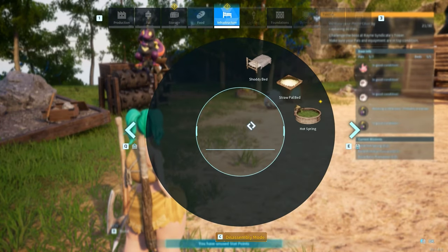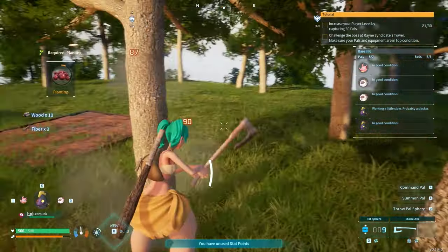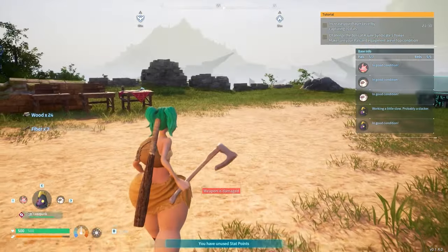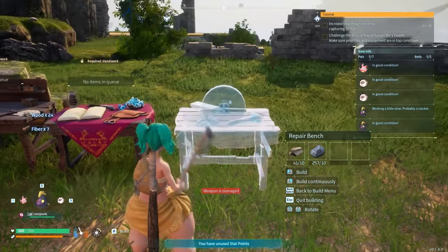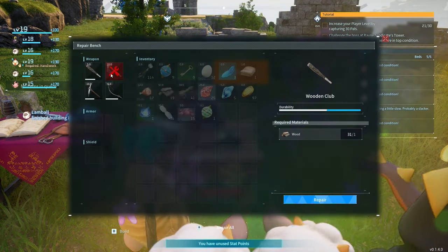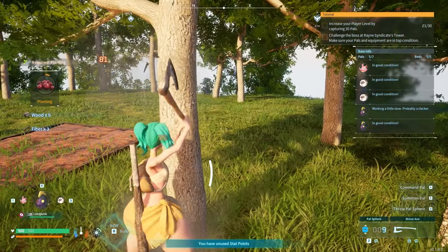Another one. Weapon is damaged — I need a repair bench. This will take a second. Okay, and then I will repair my axe. Everything else is okay. Still need more wood.